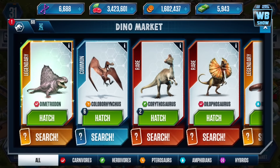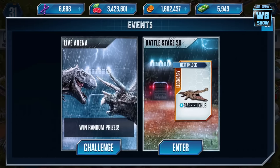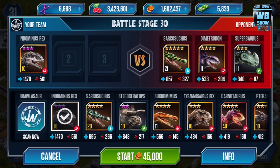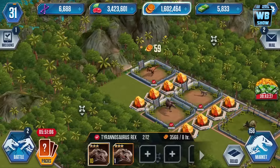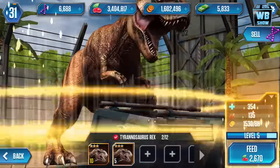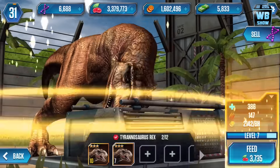We unlocked a new dinosaur — the Trodon, or Dimetrodon. Let me go back in here. This stage seems a bit hard. We need the Indominus Rex and our T-Rex. Actually, I want our T-Rex — let's get back out. We need a level 2 T-Rex and we have enough DNA to make another T-Rex, so let's do this.